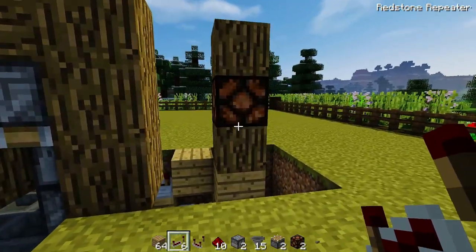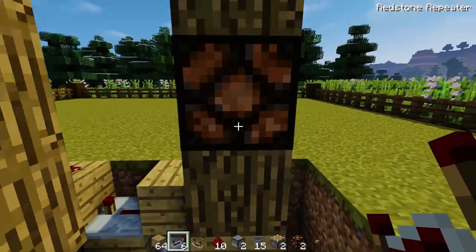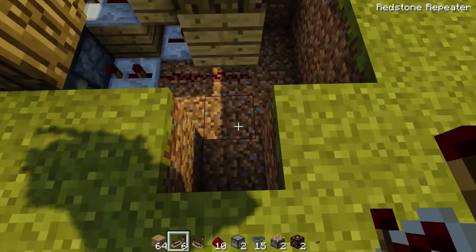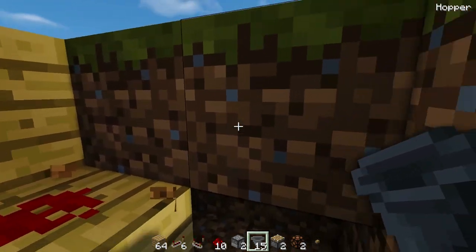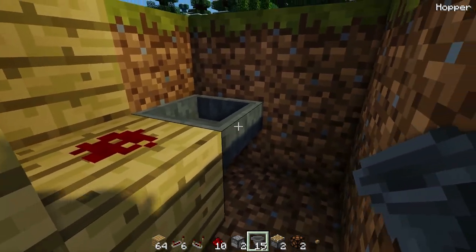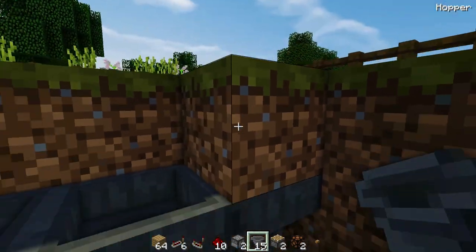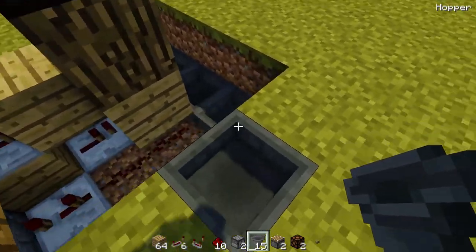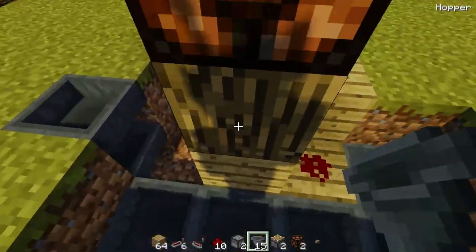We need to create the initial redstone for the indicator lights and an input. Come over to the left indicator, stand on the block just before the hole in line with it, dig down two blocks and one to the right of the bottom block. Come into the hole, dig out this block and the one to the left. Destroy the two blocks above, then place a hopper going into this block, a hopper going into that hopper, and lead that towards the front. Keep going until you get under the block here, place another hopper, then finally one on top. This is where you throw in your piece of paper to create or retrieve an account.